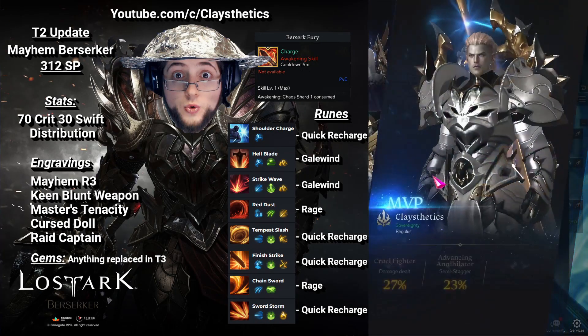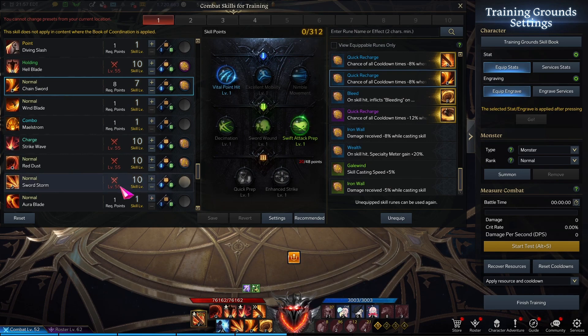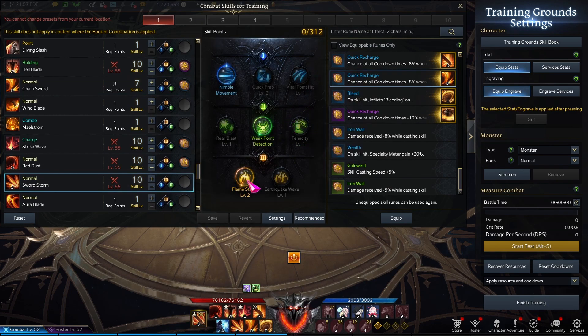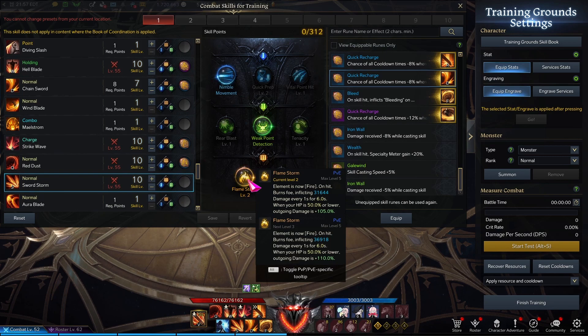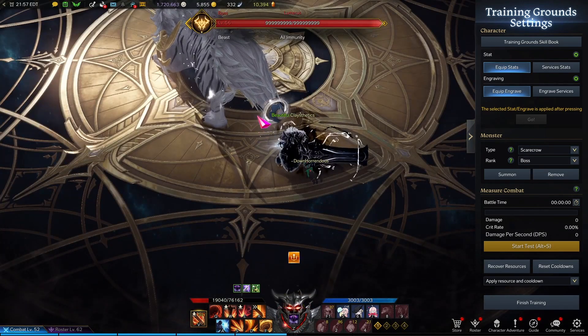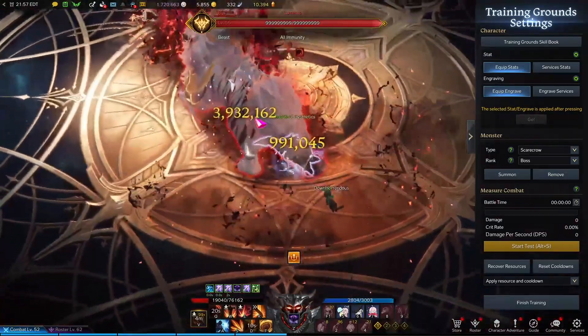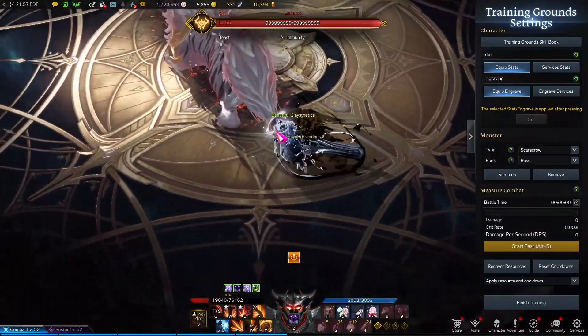We're going to go over our updated build. While none of the skills have changed, we upgraded Chainsword to level 7 and Sword Storm to level 10. This is massive and it's one of your hardest hitting abilities now. Our first combo is the ultimate combo: Red Dust, Chainsword, and then you ult. Nothing's more satisfying than that.